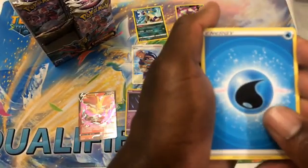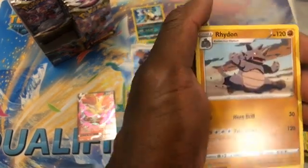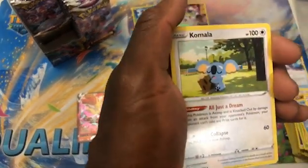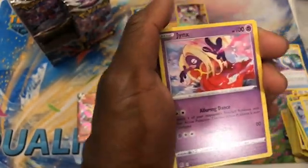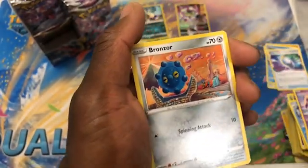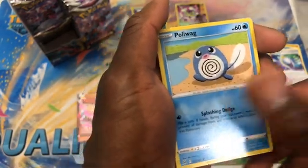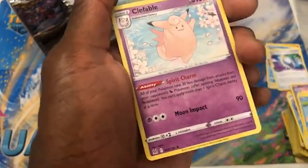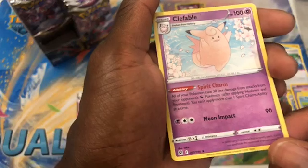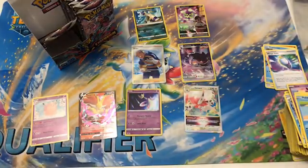Pack fifteen: Water Energy, Abomasnow, Rhydon, Komala, Makuhita, Jynx, Bronzor, Phalanx, Poliwag. Reverse Manectric in two — Clefable. Pretty cool. Two more on the side.